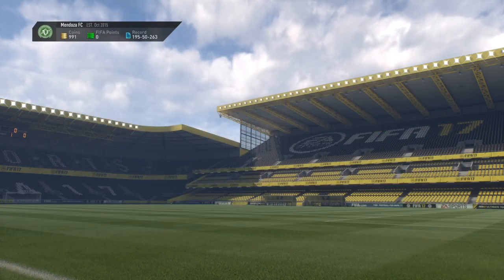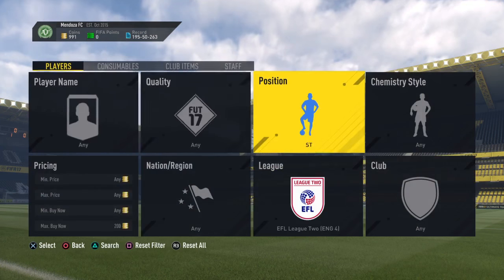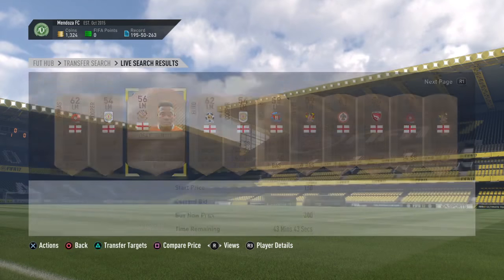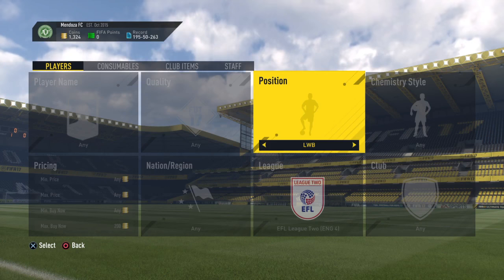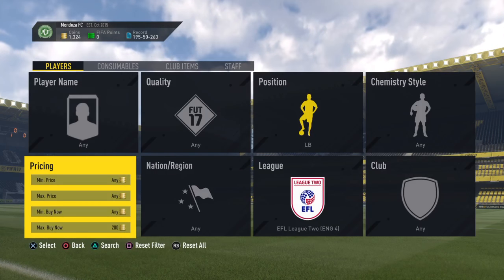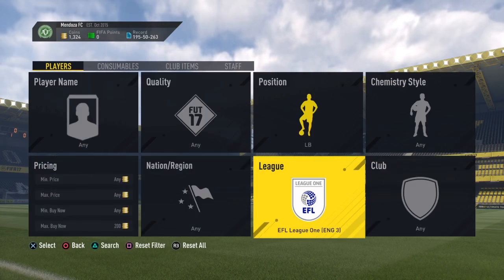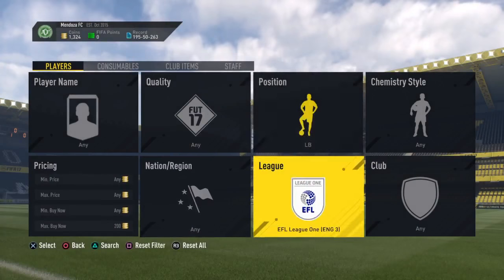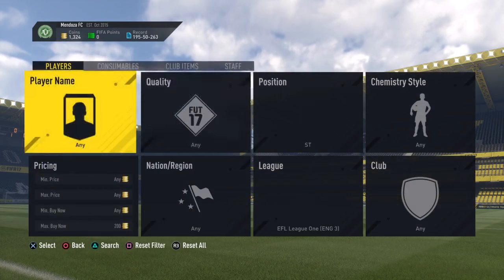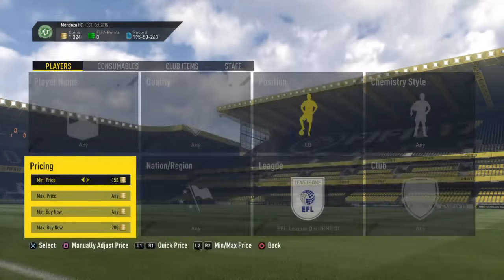Strikers aren't going for a lot. It does look like left backs are the best to do it with. Left mids work as well. So in about five minutes of recording this, we've doubled our coins — up by about 700. You guys are just going to want to do left backs, I'd say.